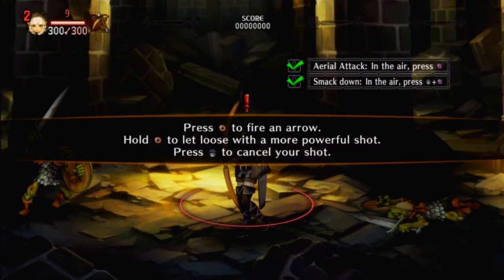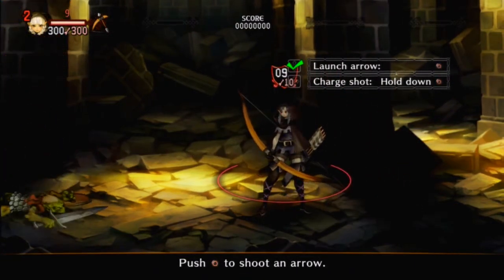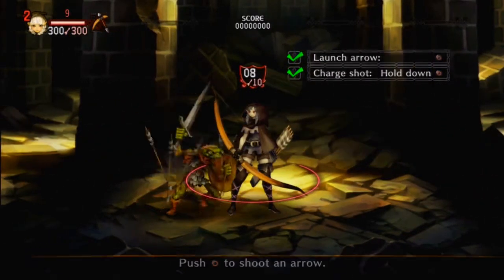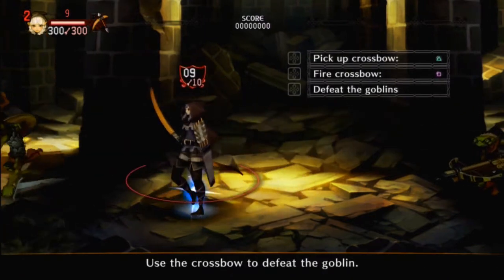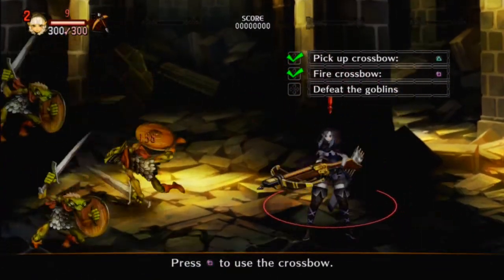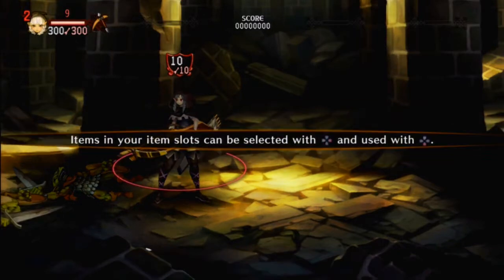Press circle to fire an arrow, hold circle to let loose with a more powerful shot, and press the left stick down to cancel your shot. There are limits to the amount of arrows the Elf can carry — replenish your arrow stock by defeating enemies or finding them in treasure chests. Special equipment such as crossbows can be taken from enemies or treasure caches; press triangle to pick it up and square to use it while it has uses remaining. Items in your item slots can be selected with left and right and used with down.